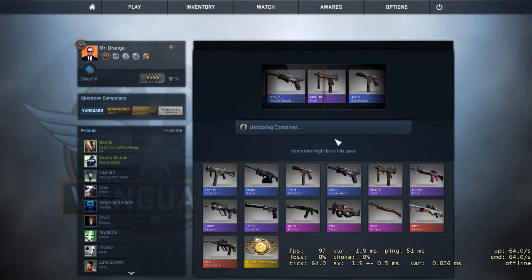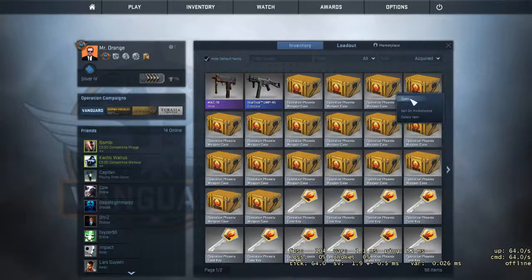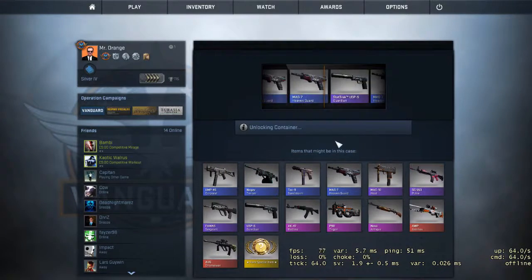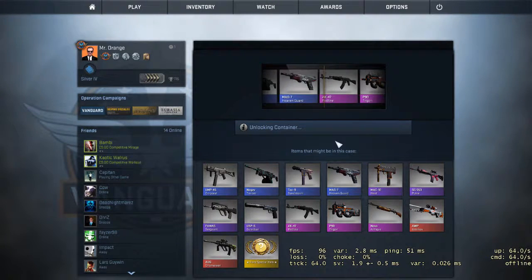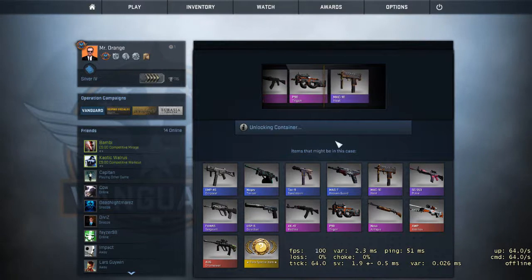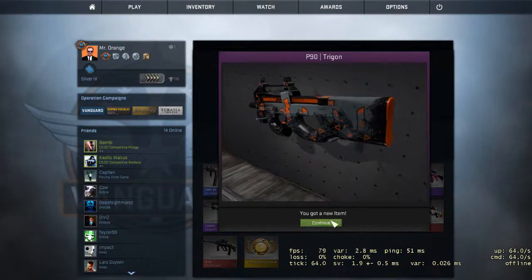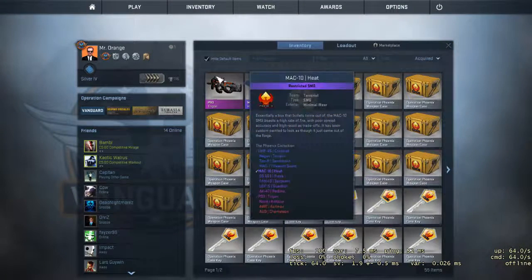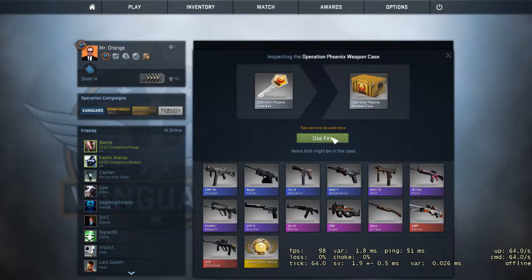I'm surprised I got a purple. Out of all of these cases, I actually got a purple — minimal wear. Oh! Yes! It could have been an AK Red Line, but at least it's a pink. I've actually never gotten a pink before — minimal wear, that's good. I've never actually opened Phoenix cases before, but everyone's been telling me they're the greatest.